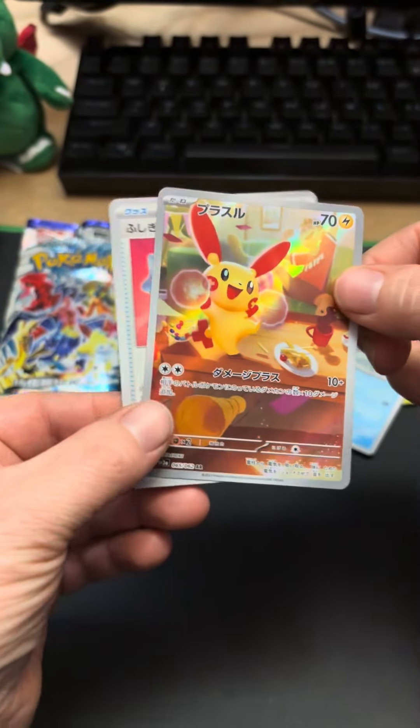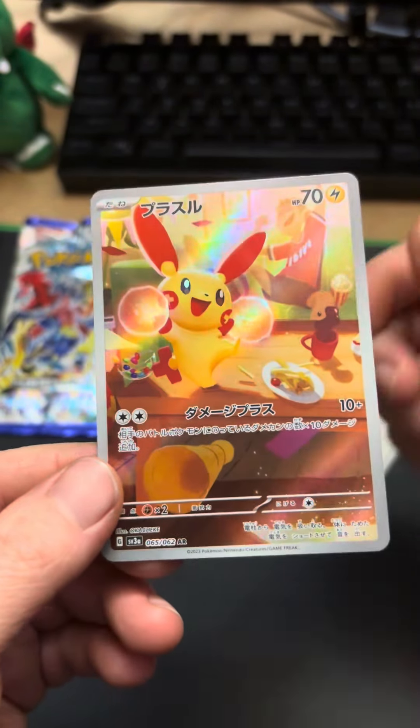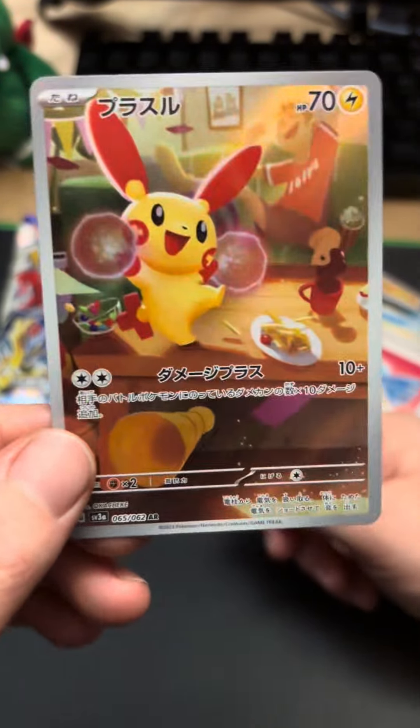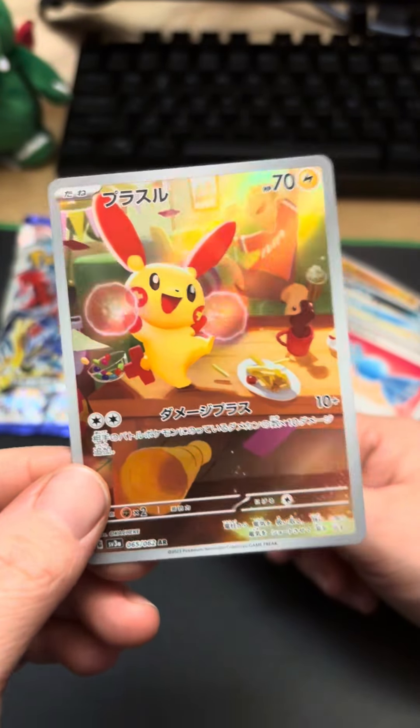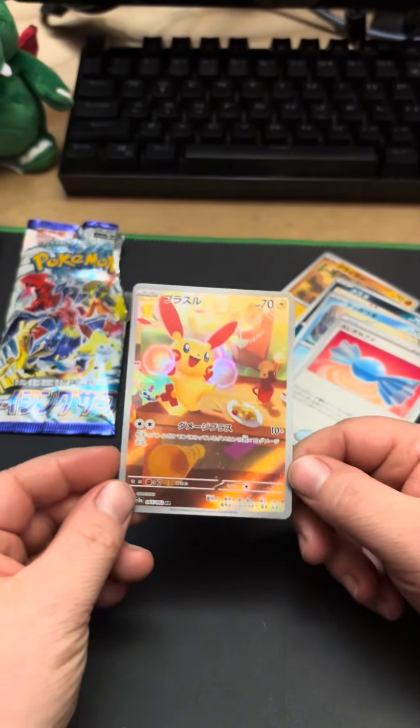I got a full art — wait, this is Puzzle. Why did I say Minim? I'm tired. Look at how cute. Look at the shiny. I've never seen this one. This is adorable. I love it.